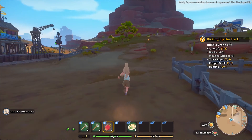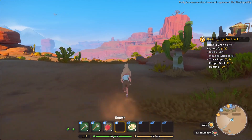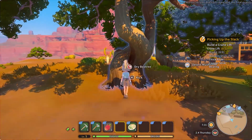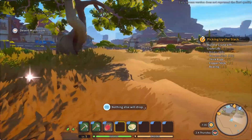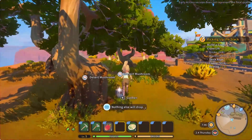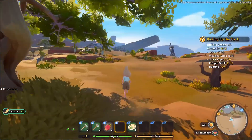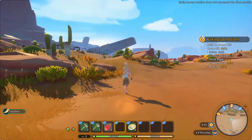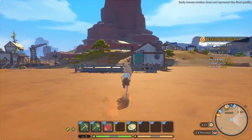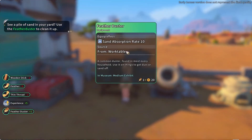Let's try and get those feathers real quick. I just love the aesthetics of this game, it's so pretty. Let's kick this tree — nothing else will drop. Can we kick the tree? Nothing else will drop — damn it. A feather — yes! We got a feather. Let's go back and hopefully we should be able to make the feather duster. Feather duster, where are you — got it! Awesome, so we're prepared now.